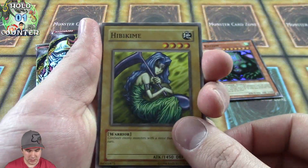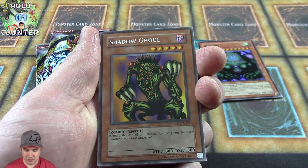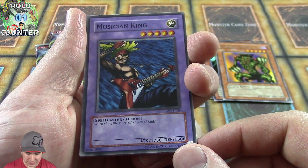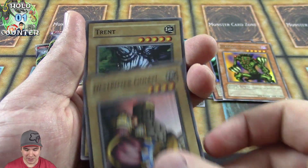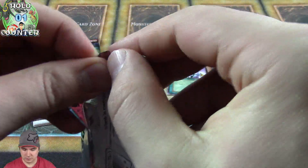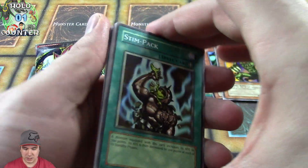For pack number three: Hunter Spider, Pale Beast, Rapid Horseman. We got the Shadow Ghoul — really cool card. This guy's really weird how you make him: Witch of the Black Forest and Lady of Faith, and it makes a dude. I don't even understand how that even makes any sense. Moving along: Dragon Piper. Shadow Ghoul gains 100 attack for every monster that you have in your graveyard, so you can get pretty dang big.